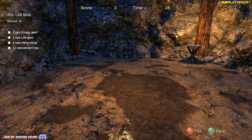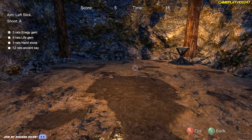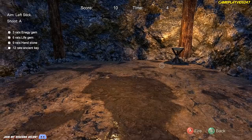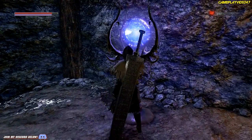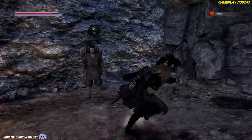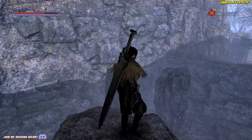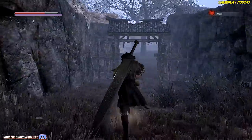Got a couple of rats - got him! Excellent. Life gem. Now we're getting the hang of this. Hand stone. I didn't get the key - apparently there's a key there. Vampiric strike - I got something for a vampiric strike, or I just lost it. Either I just got something for a vampiric strike or I just lost it - I'm not too sure. Made it - Jesus Christ that was an effort.